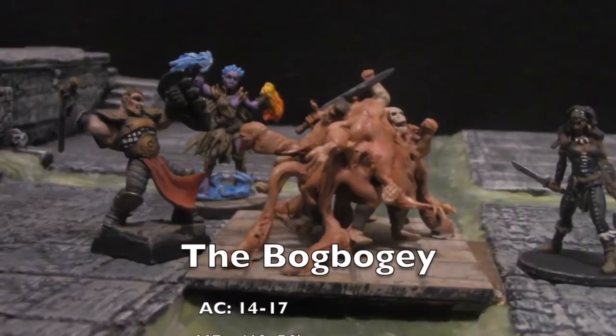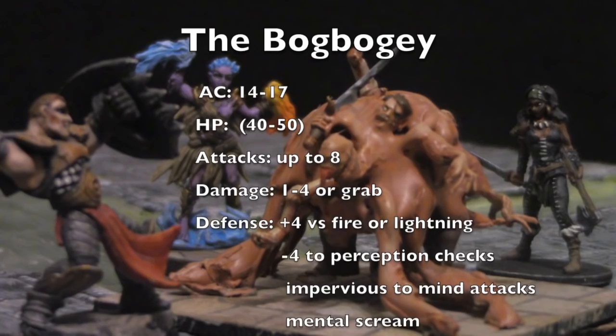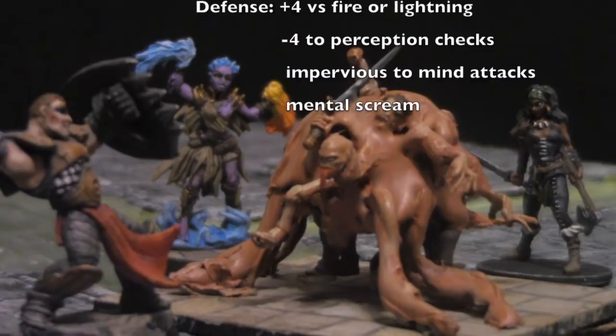Up to 8 attacks. It can be surrounded and attack 360, getting 1 attack on every combatant — 1 to 4 damage or a grab, and it drags you into the swamp and eats you. Its slime gives it plus 4 versus fire or lightning. Its camouflage gives minus 4 to perception checks. It's impervious to mind attacks, and it lets out a mental scream which can disrupt a wizard's casting ability, giving them minus 4 to their roll.